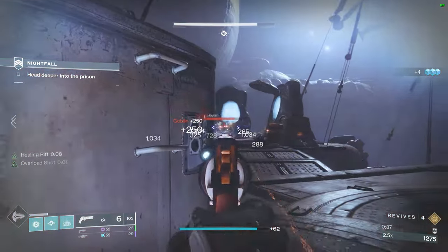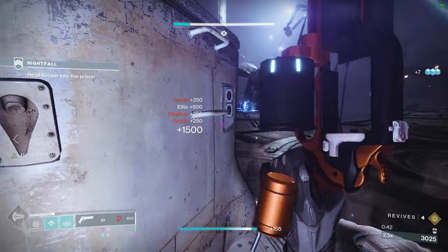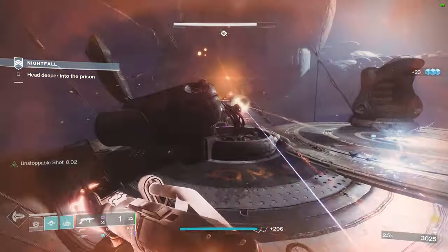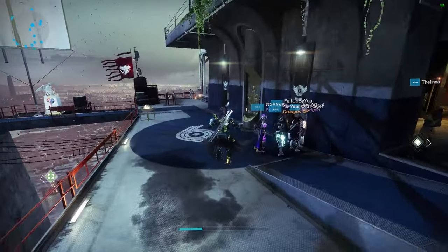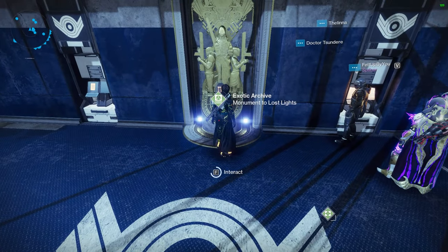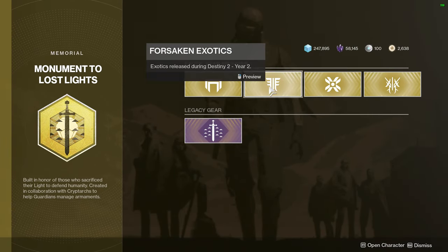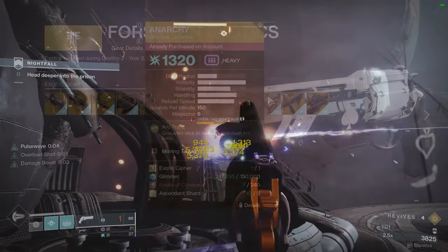If you don't have Anarchy, go get it. It's not like it was before where it was an RNG drop from Scourge — you can just get Anarchy by buying it with spoils. Go farm Templar for like an hour or two; you'll get enough spoils. Easy peasy. Again, this is a tips and tricks video, just what I'm recommending to make this super simple and easy. Everybody should have Anarchy — all three people.